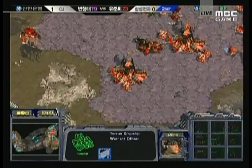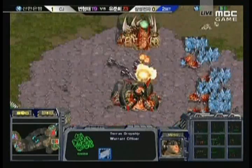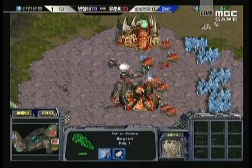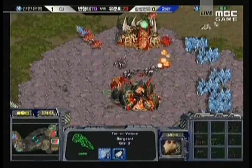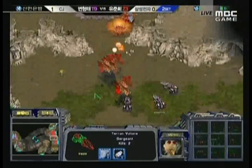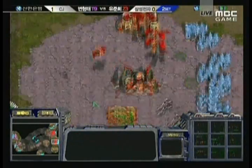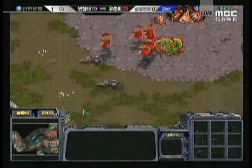Three Vultures dropping in — nothing inside the main to defend. These three Vultures are going to rain death upon Juni's base right here. They go in without speed, just going to start killing drones. Drones are being pulled off the line a little bit late. Mutalisks are finally morphing in a little bit late — a lot of damage being done. Mutalisks coming in from the natural expansion as well.